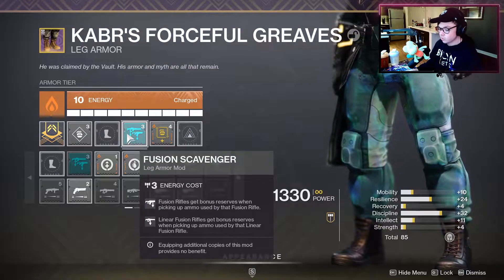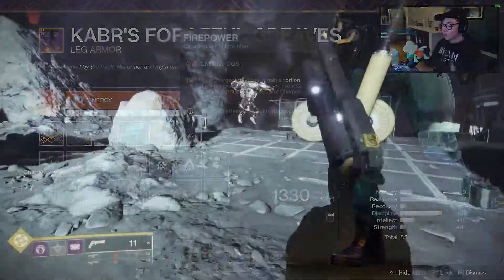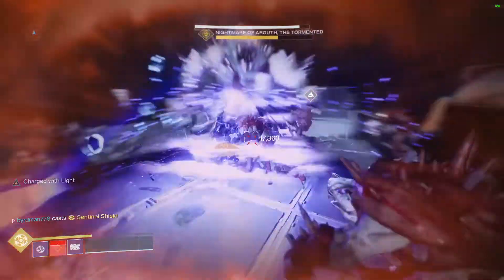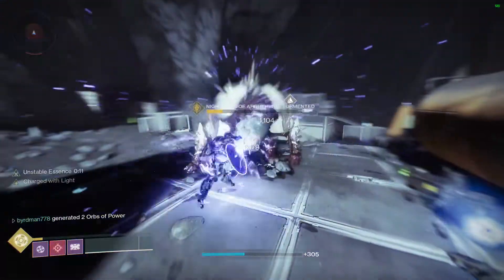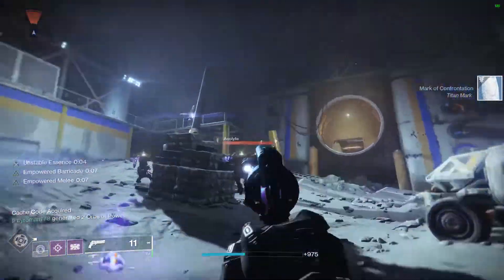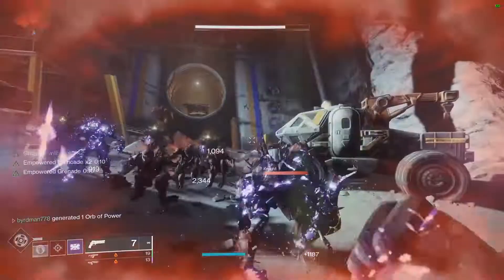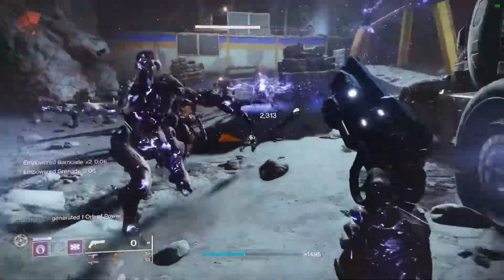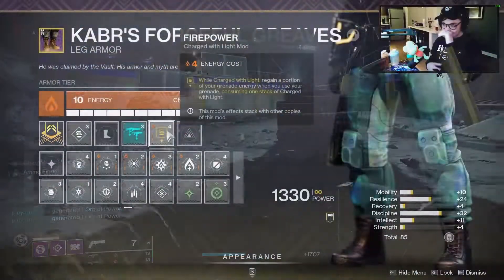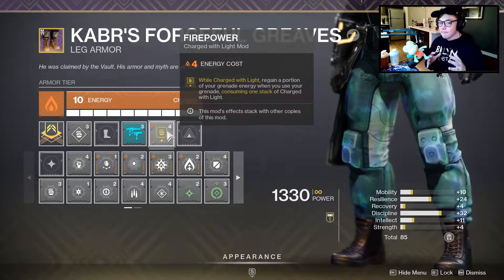On boots I always run Fusion Scavenger to help out fusion and linear fusion rifles, and the key mod here is Firepower: while Charged with Light, you get a portion of grenade energy back when you use your grenade, consuming one stack of Charged with Light. Since Elemental Charge gives us two stacks when we pick up elemental wells, we can throw our grenade, get energy back, and if it's a strong grenade we can nearly have it back instantly to throw again. This build has such great flow with all your abilities.